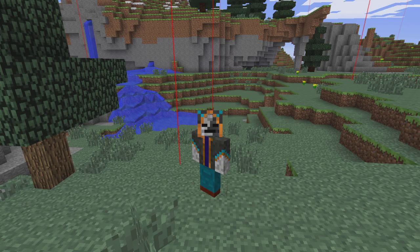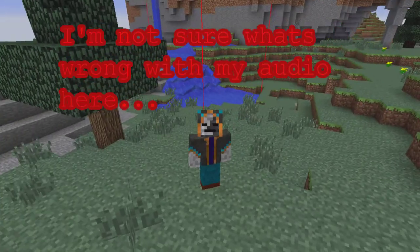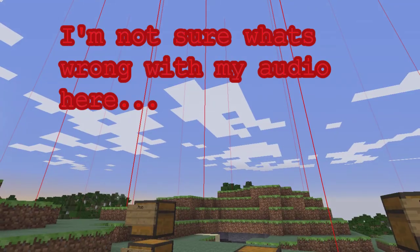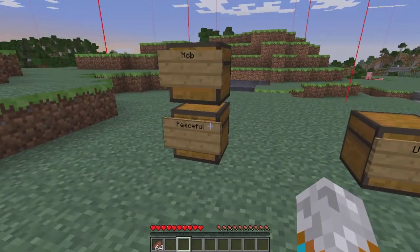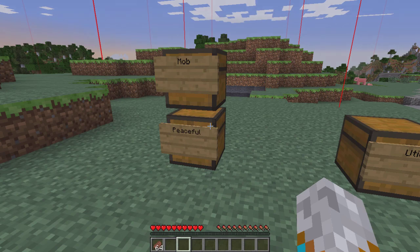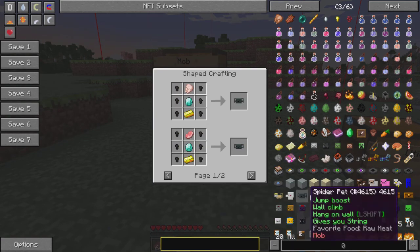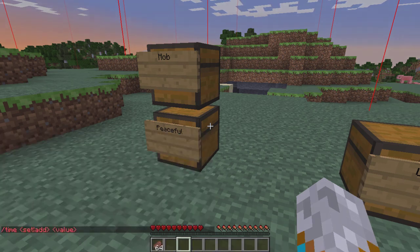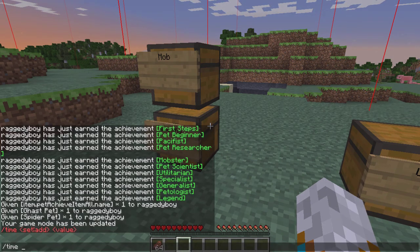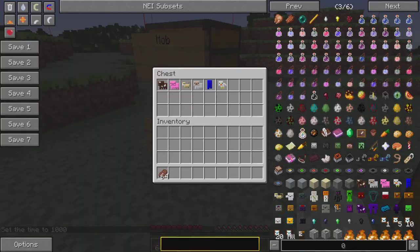Hello guys, welcome back to Plugin with Ragnaboy. Today I am back, and actually this is my first mod review I'm going to be doing, and I hope you guys enjoy it. I picked the Inventory Pets mod. Basically what it is, you get inventory pets which each have their own special crafting recipe, and they give you special effects when they're in your inventory. So let me show you what we have here.